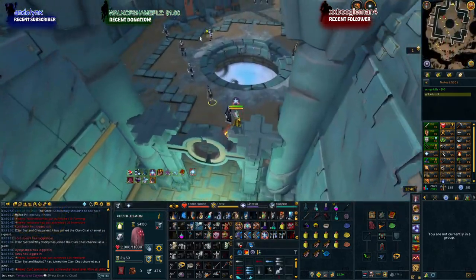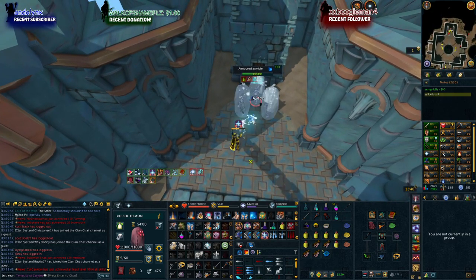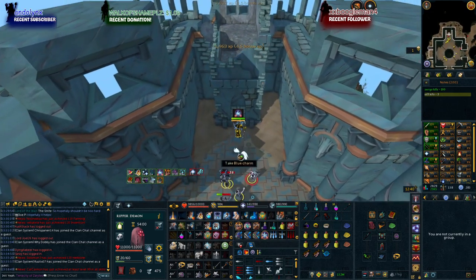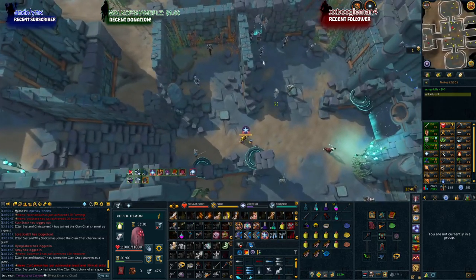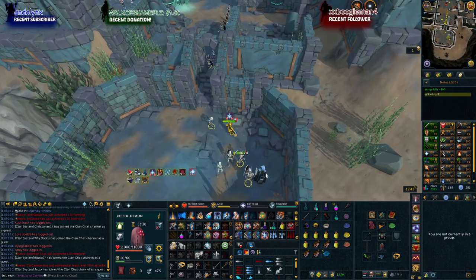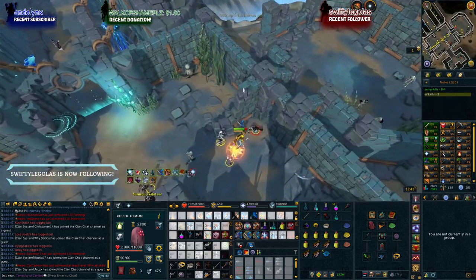Accuracy auras are the lower-tier DPS auras that simply boost your accuracy at certain bosses. They don't give as much accuracy as berserk auras and add no damage boost, so they're mainly worth using when you don't need a big damage increase but need a little more accuracy. The Vampirism aura is worth using when learning a boss, when your food consumption is high and you want to reduce it, or when you want to AFK more — for example at God Wars 1 bosses or general Slayer.